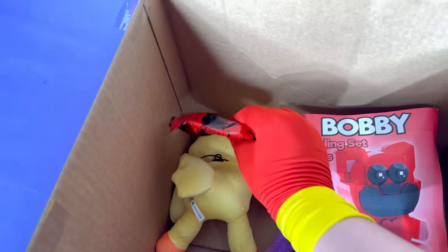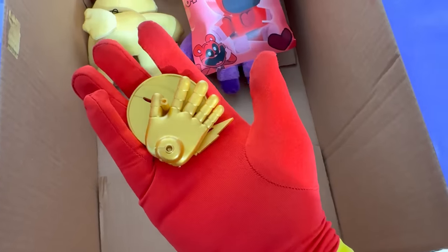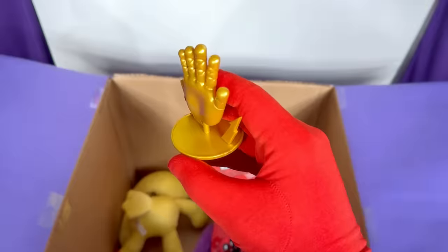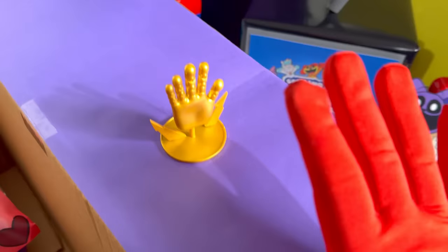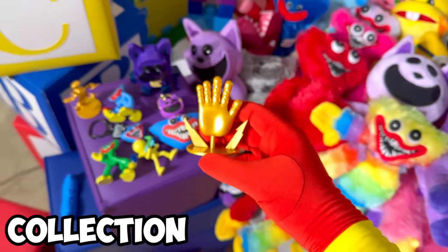Wait a second — there's another mystery bag! Let's open this up and find out what's inside! What in the world is this stuff? I need to build this thing! No way — it's a golden grab pack! What? This statue is so sick! Look at that — there's like lightning! It's so cool! Let's give this thing a high five! Boom! Yeah, this is pretty epic! Let's add it to the collection right next to the catnap copter!